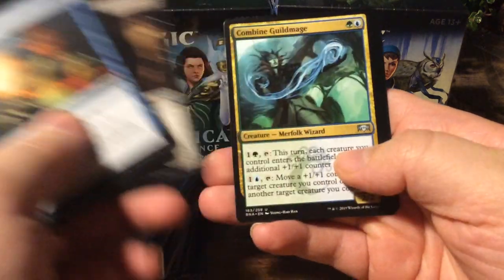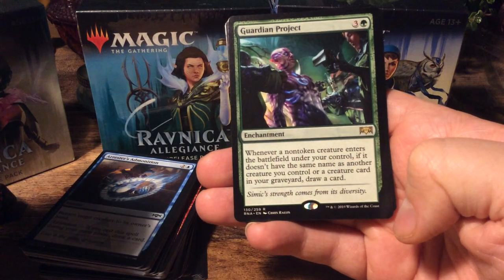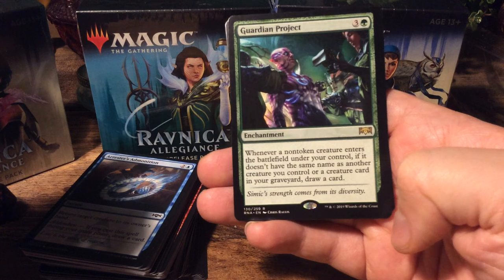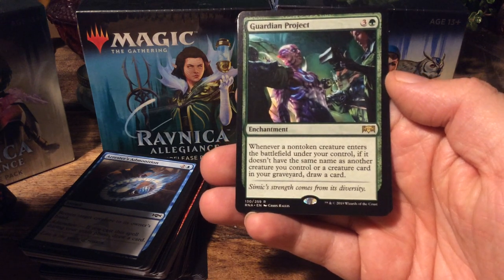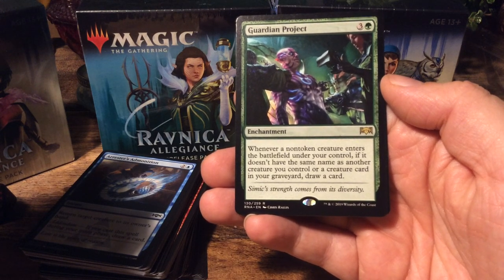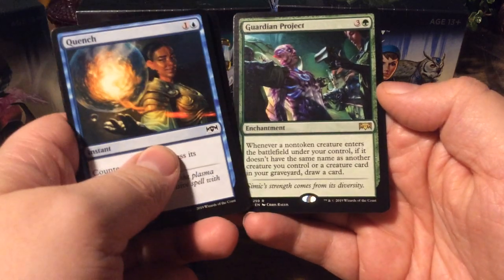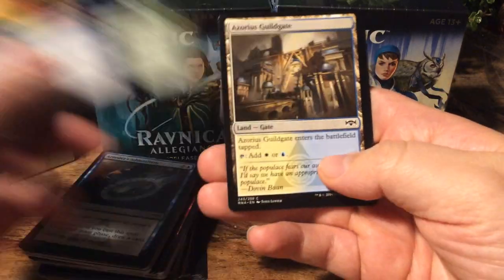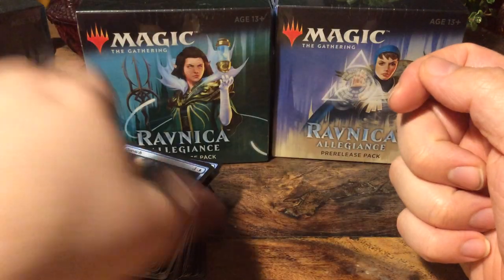Sentinels Mark, Ors of Racketeers, Combined Guildmage, and our final rare for this pack: The Guardian Project. For four, we have an enchantment — whenever a non-token creature enters the battlefield under your control, if it doesn't have the same name as another creature you control or a creature card in your graveyard, draw a card. And a Sphinx token. That's it for the Rakdos pack.